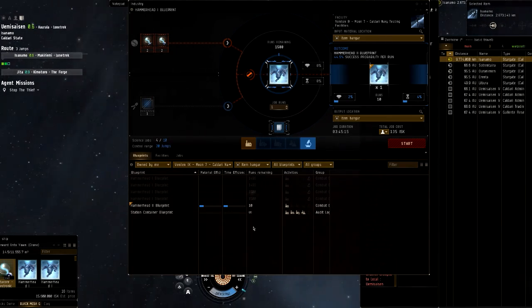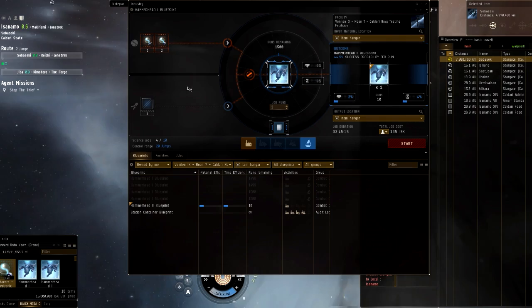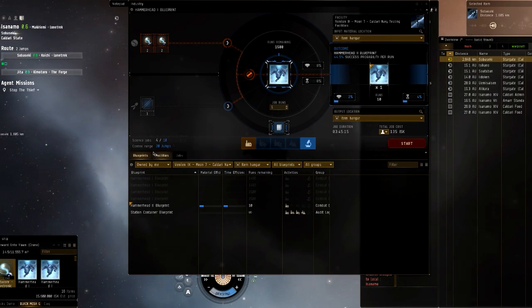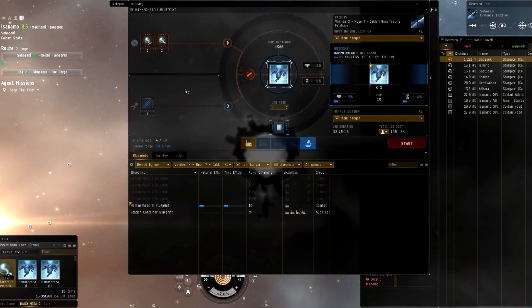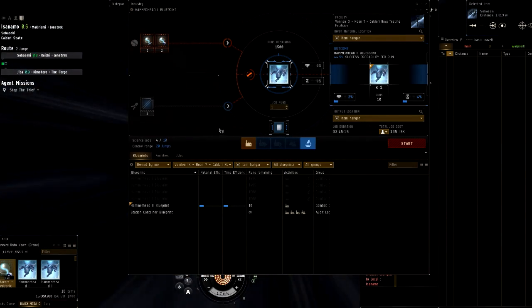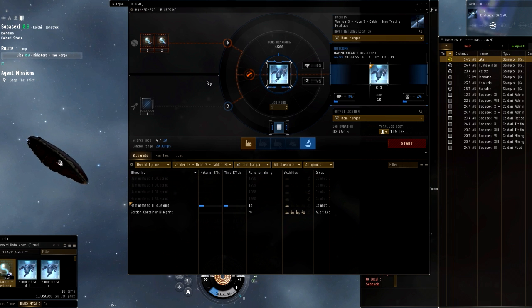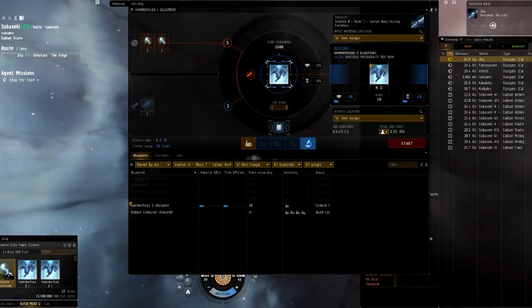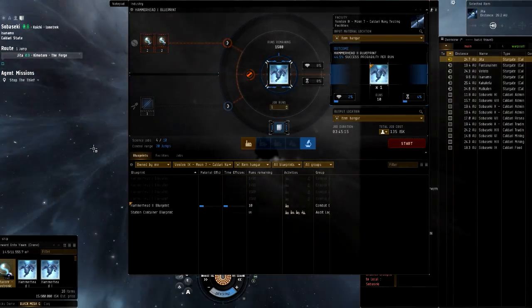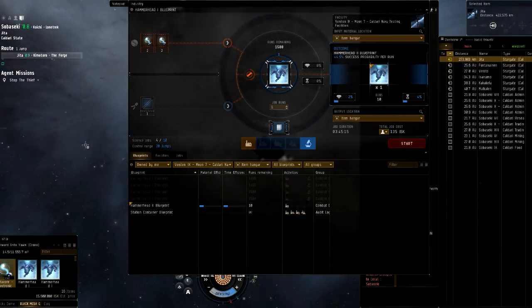Now time for the new, confusing system — although it's really not that confusing; I just didn't get it at first. The old system basically had you filling up all ten science job slots every six hours and cycling them. You had to go into the POS, go into the region, because you couldn't go between regions for science jobs. It was very obnoxious. This new system is pretty fantastic, and I'll tell you the rest as soon as I dock.